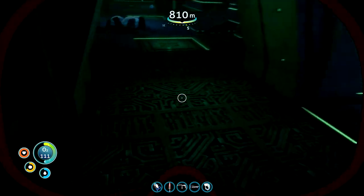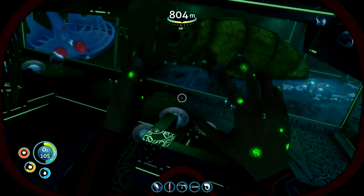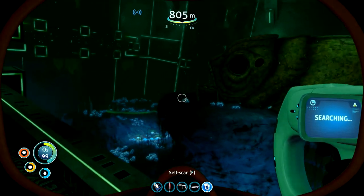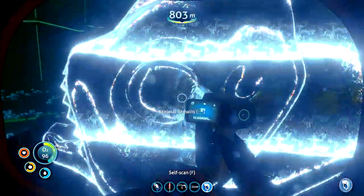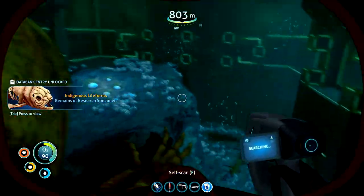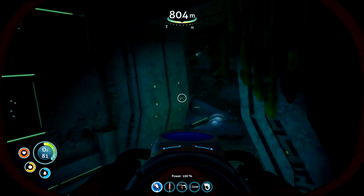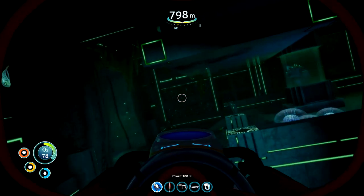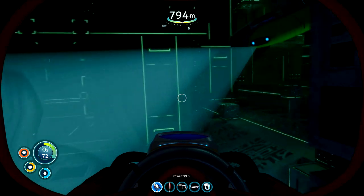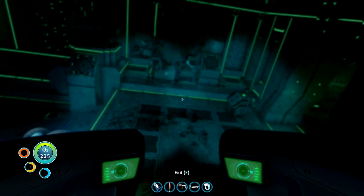It looks like these warpers were kind of assembled here. Self-scan complete: bacterial infection has spread to the skin and pulmonary system. Medical report recorded to data bank — it is imperative you find a way to neutralize the infection. Well, we're going to have to get that fixed. The virus is getting worse. Let's scan this — what looks like a baby sea dragon. This research facility ended up at the bottom of the ocean and there's a baby sea dragon inside. There's also what looked like a big sea dragon skeleton, which appeared to have been crushed by one of these structures.